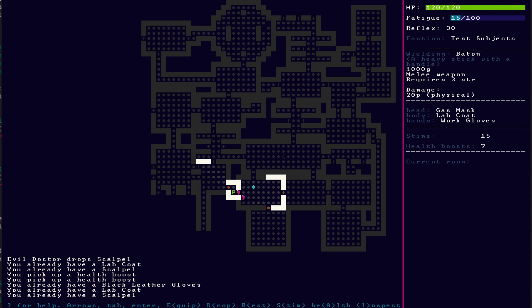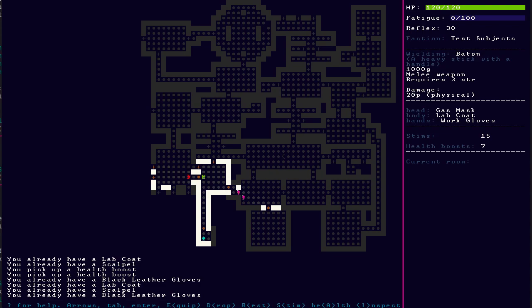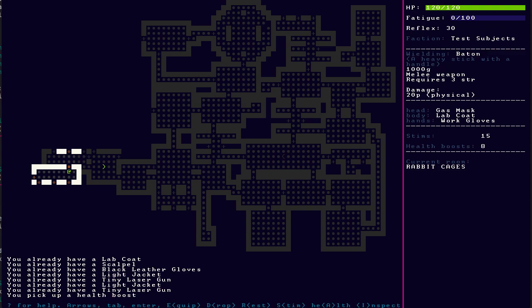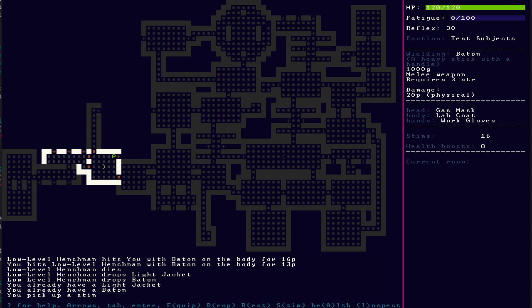A bunch of gear I already have. At this point, if I find the exit, I'm going to take it because I'm seeing a lot of duplicate gear. Despite the variety of items, the levels are so big that you'll just end up seeing a lot of duplicate stuff. Although maybe I'll keep going and see what I can find, because there are some special areas that have extra good gear — you'll only find them if you really snoop around and they need a lot of space to spawn.